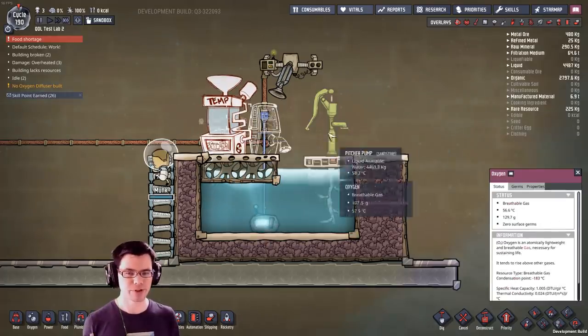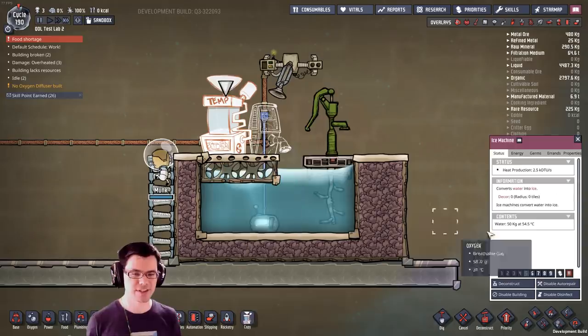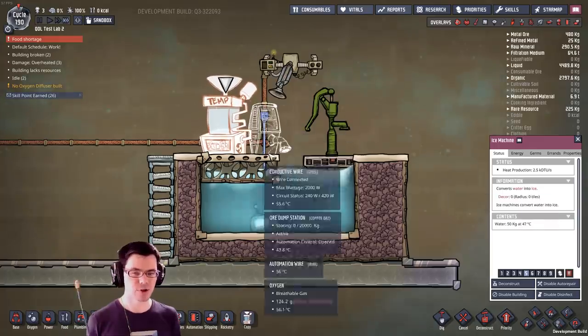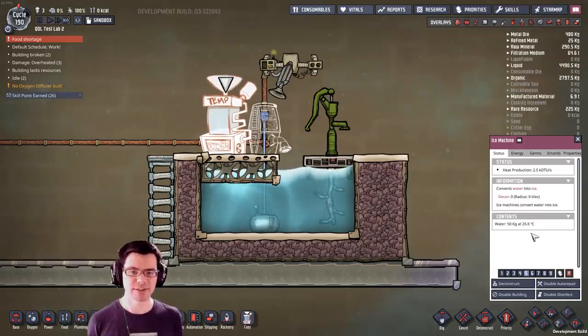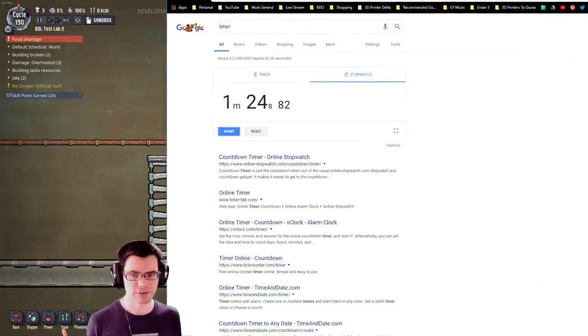Merc just picked up some water at 57.3 degrees Celsius and it goes inside the ice machine at that temperature. The machine is going to work to bring the temperature of that 50 kilograms of water all the way down to negative 20 degrees Celsius. I went ahead and recorded this and basically timed it out.